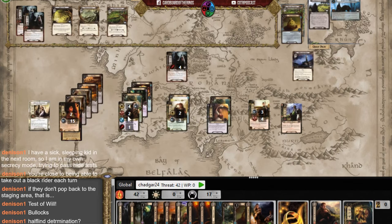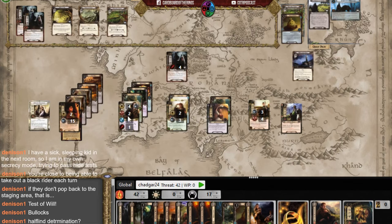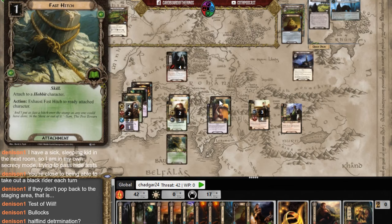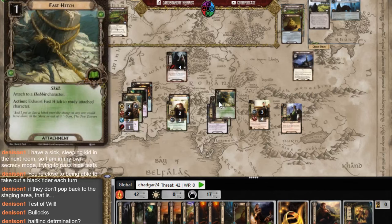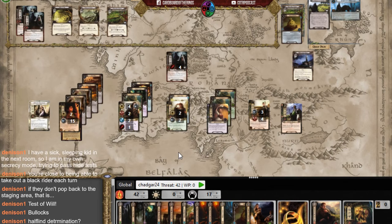We advance the quest stage! Great timing — I play the Fast Hitch. Rosie can go on the quest, recommit with Fast Hitch, and then help during combat with a second Fast Hitch. She's the best candidate. Thanks for calling out that Halfling Determination — that was a huge save.